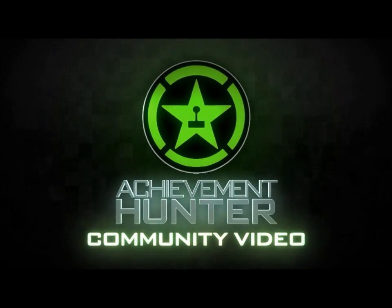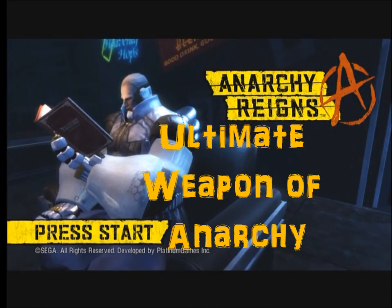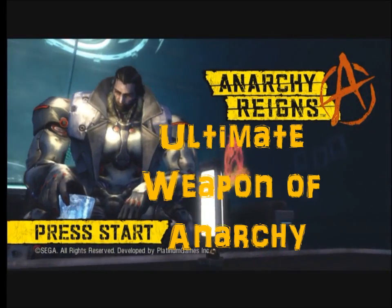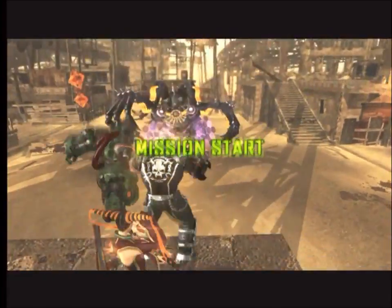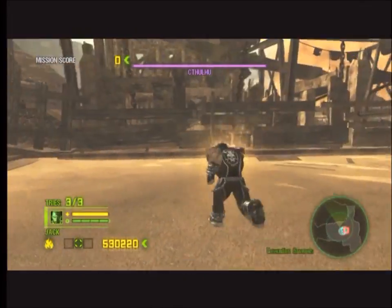What's up guys, this is the Wyrm with the Achievement Hunter community and today I'm going to be showing you how to get the ultimate weapon of anarchy achievement in Anarchy Reigns, which is to defeat Cthulhu within 5 minutes in campaign mode. I'm doing this on Blackside, Stage 4, the mission Butcher's Banquet, and I'm playing on normal.